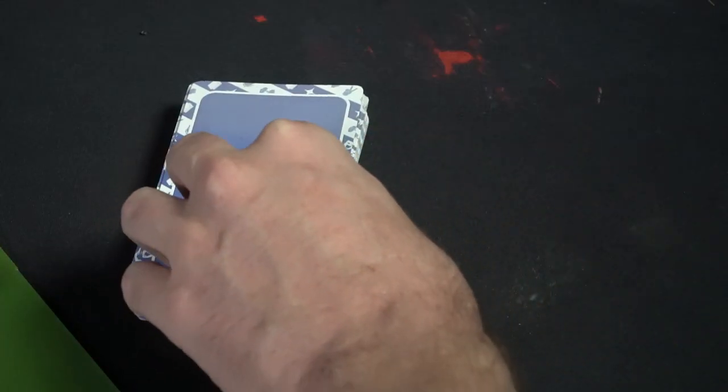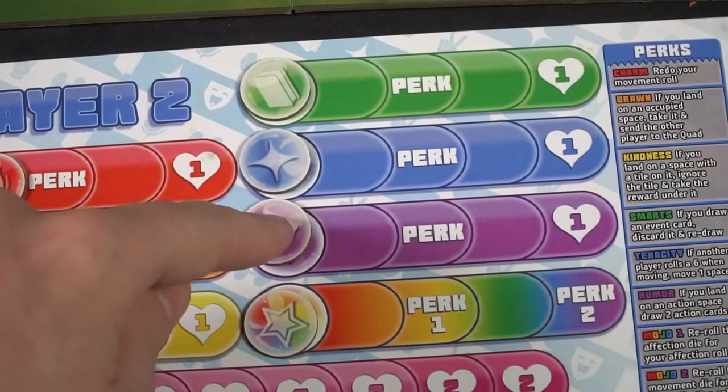Next are the event card spaces. When you land on one, you cover it up with a movement marker, draw an event card, and do what it says. There are two types: one affects everybody, and the other just affects you. You may have to combine stats to choose one of three options based on what you can afford, or the card might simply give all players plus one to charm, humor, or tenacity before being discarded.